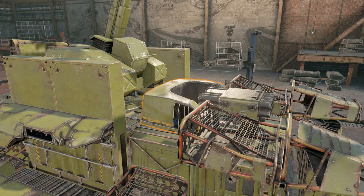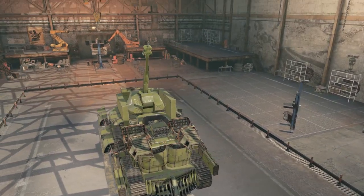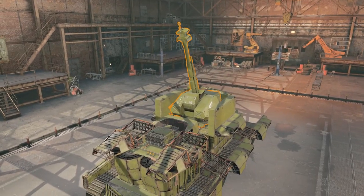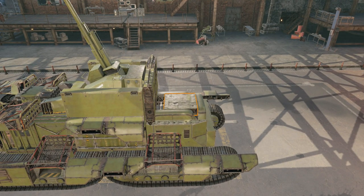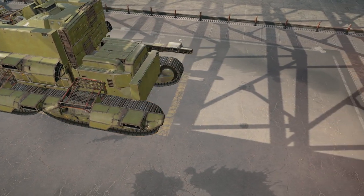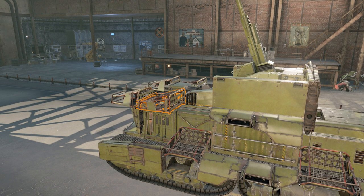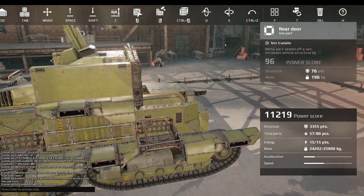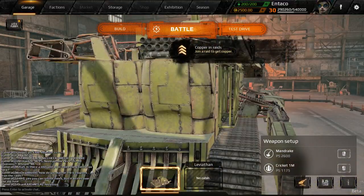Hey everybody, Antech here, welcome back to Crossout. Today I have made a gigantic beast with the sole purpose of trying to achieve the highest possible power score that I could. Here it is — it has a cricket launcher and the mandrake artillery on it. I wanted to achieve the highest possible power score while it still moves. It's at 11,052, which is pretty freaking good, and it can still move.